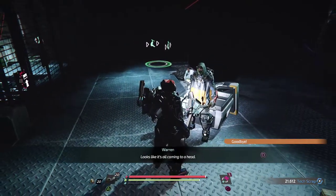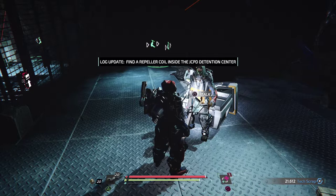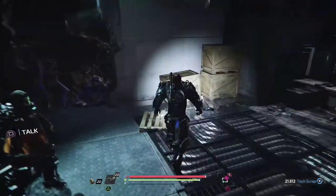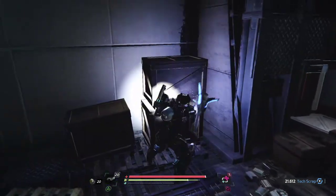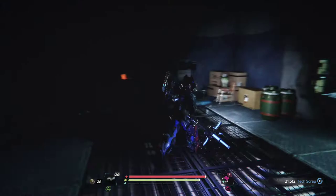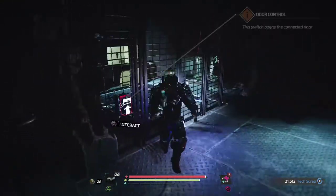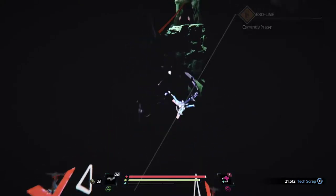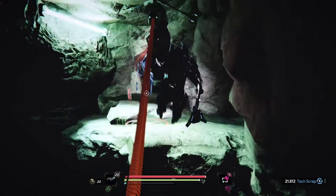Looks like it's all coming to a head. So: find a repeller coil inside the JCPD detention center — I think that's it. It kind of went before I could read it. This weapon seems a little bit better — it's faster, uses a bit less stamina, and we've got a pretty good combo.